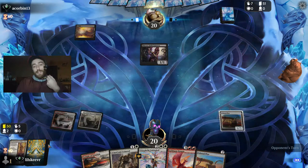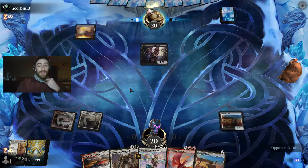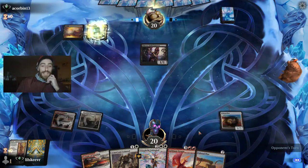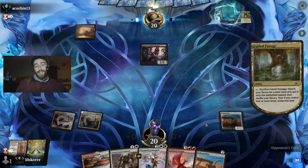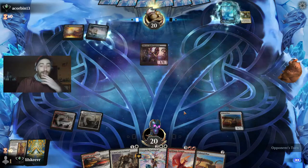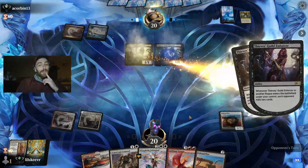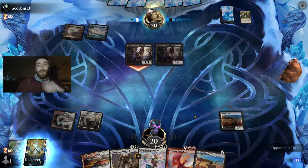The mill strategy is the concern — I don't know how to stop that other than just killing them before they can do it. We have a Gold Span, a second Colossal Plow we could get down, and we can lay our Scry, Armed and Armored next, and get a big Starnheim possibly. We'd have to foretell that at some point too.